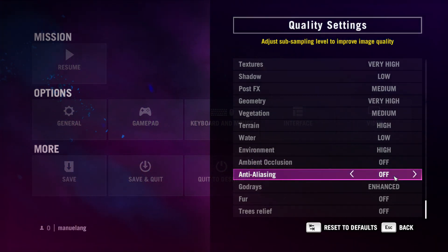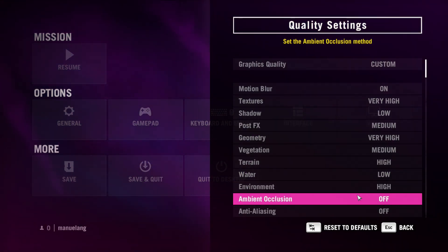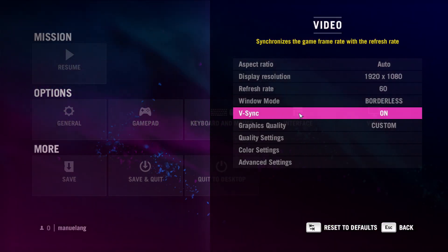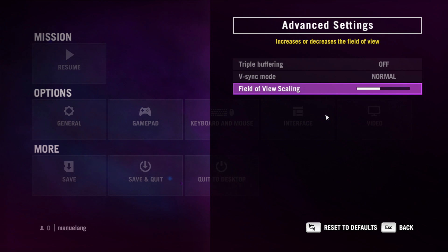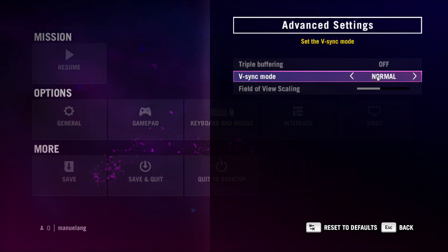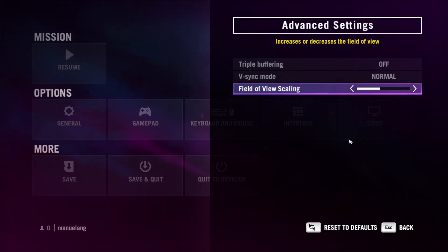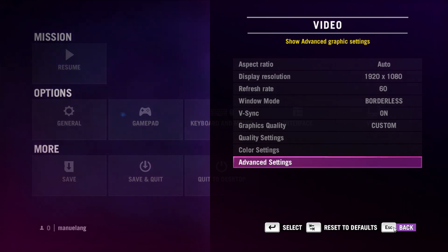Anti-aliasing off, god rays enhanced off, fur off, trees relief off. The only other settings outside of the control panel here are triple buffering off, v-sync normal, and the field of view — which can make a difference, but that's what I have it set to.